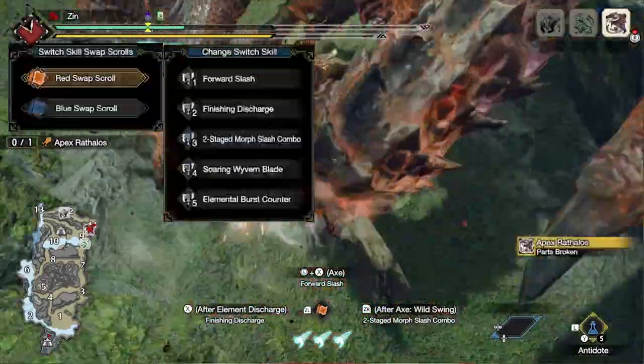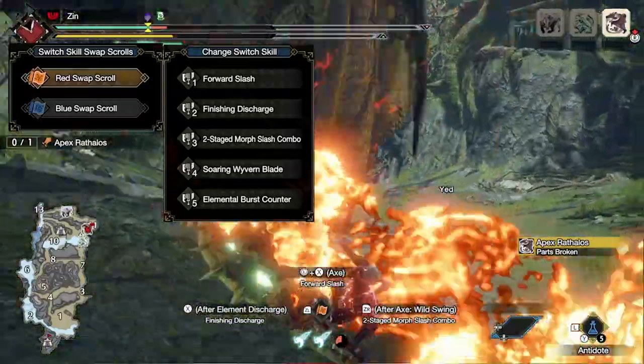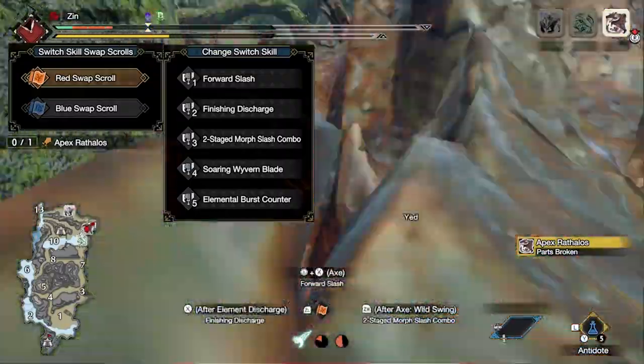In the red scroll I am using forward slash, finishing discharge, two-stage morph slash combo, Soaring Wyvern Blade, and elemental burst counter.